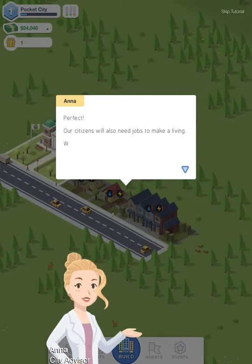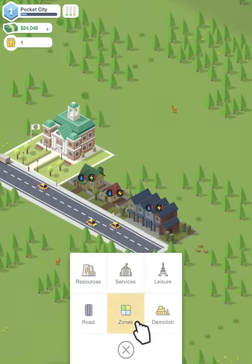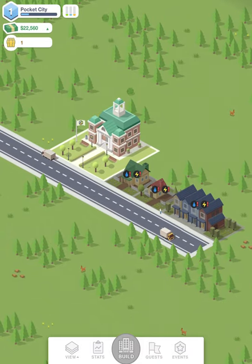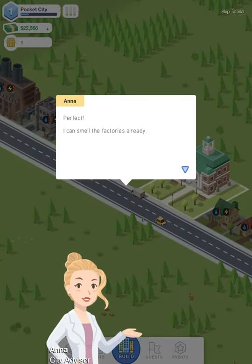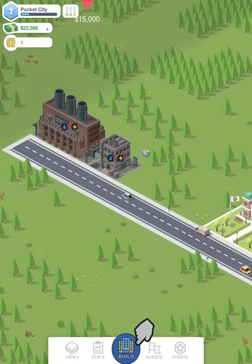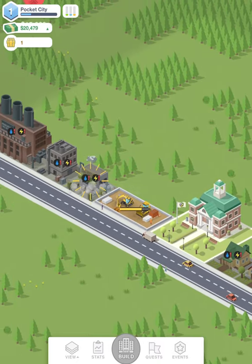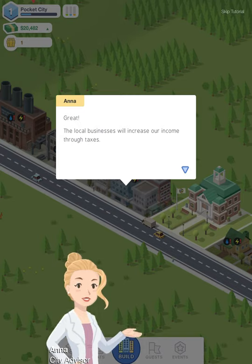Let's go back to zones and place the industrial zone. This is also showing us the ratio. It looks like it's 4 to 3. 'I can smell the factories already.' We'll also need more cash if we want to grow, so let's build a commercial zone to increase our cash flow. So the ratio is going to be 4 to 3 to 3 — that's residential to industrial to commercial. I'm pretty sure that's about right.